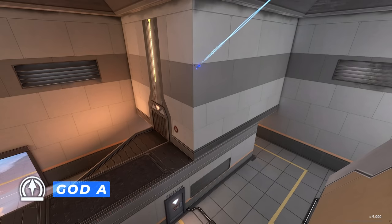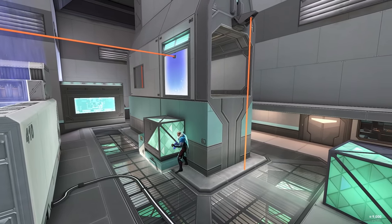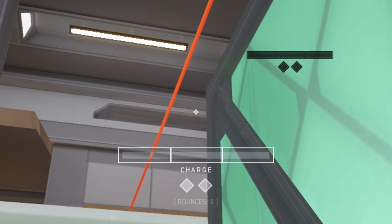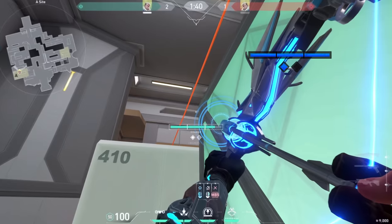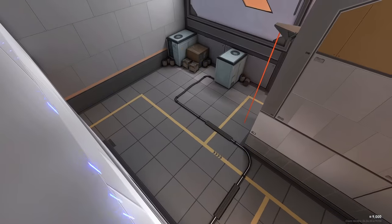The best arrow for defending A sight. Stand in the corner next to the box and just aim right here on this edge. Do one bounce with the max charge. It will show you belt and even people pushing lower A.